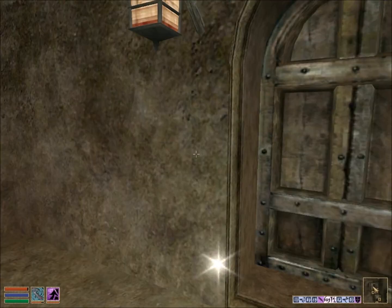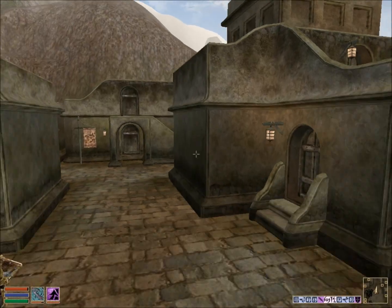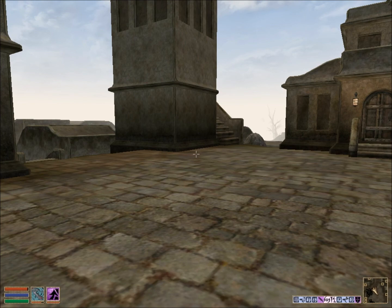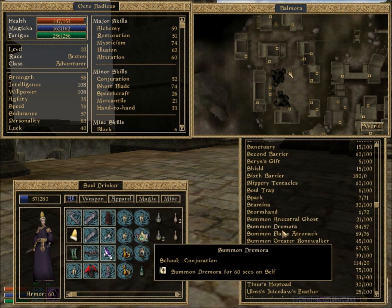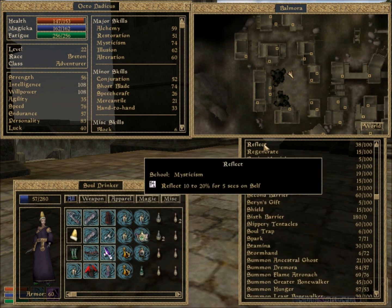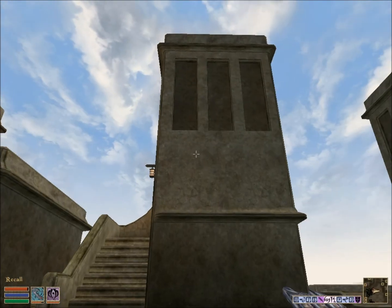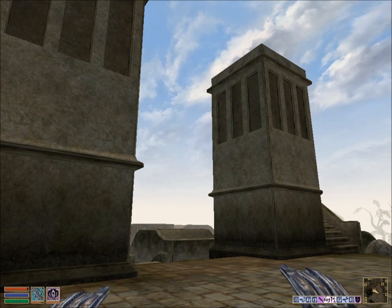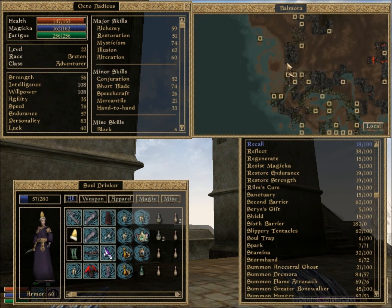I did finally unlock the balcony door. Who needs doors anyway? In other news, since I'm now the Grandmaster of House Telvani, they built me a nice house to call my own. We're gonna go visit that one and have a peek — I haven't really been there yet, I just walked by the front to mark the spot so I didn't have to travel the huge distance.